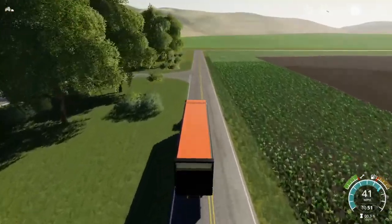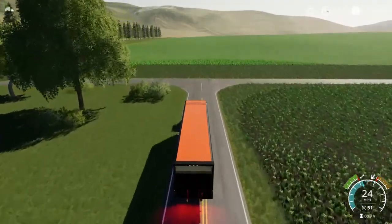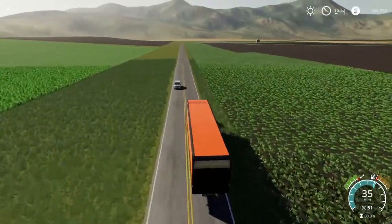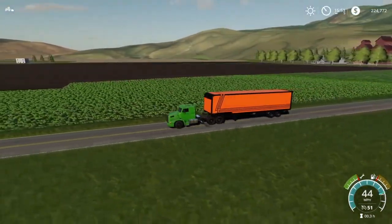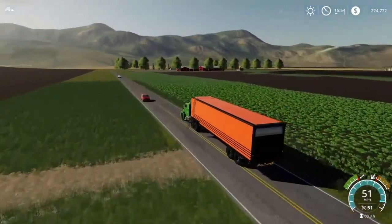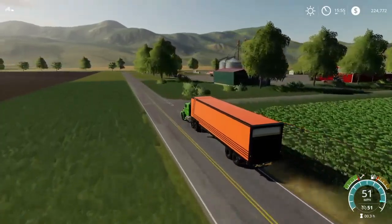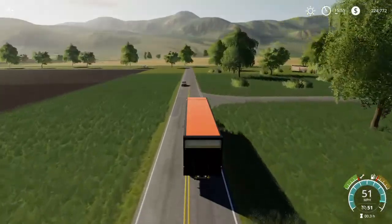Welcome back everybody, Driver 53 here with another episode of Eureka Farms. We're going to do a couple transport missions this evening around four o'clock. We've got everything planted and just waiting on it to come in. I picked up a nice TLX 9000 48-foot enclosed trailer with hard sides, Nebraska stripes, and a lift gate on the back, and I've got a piece of equipment inside that I need to drop off.